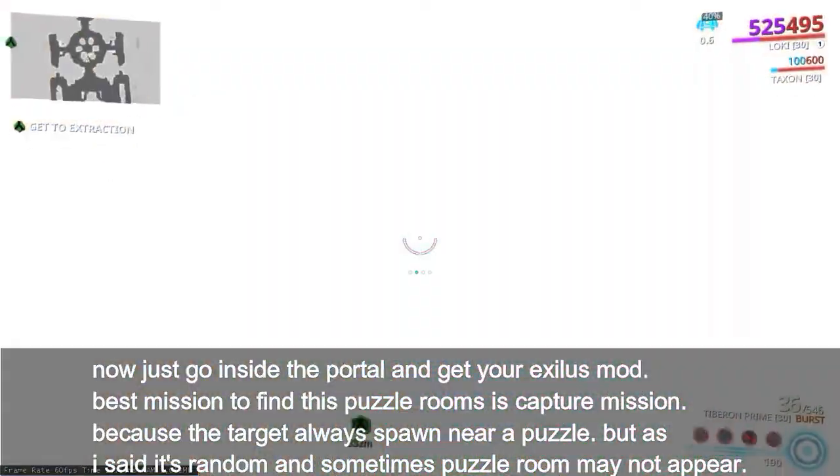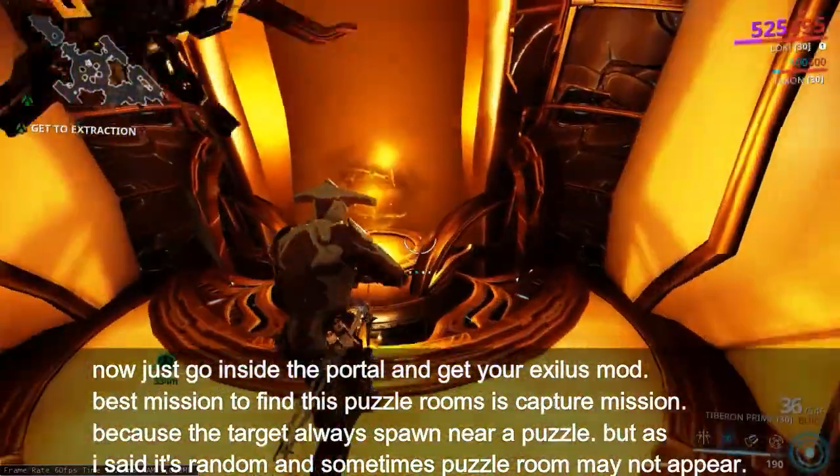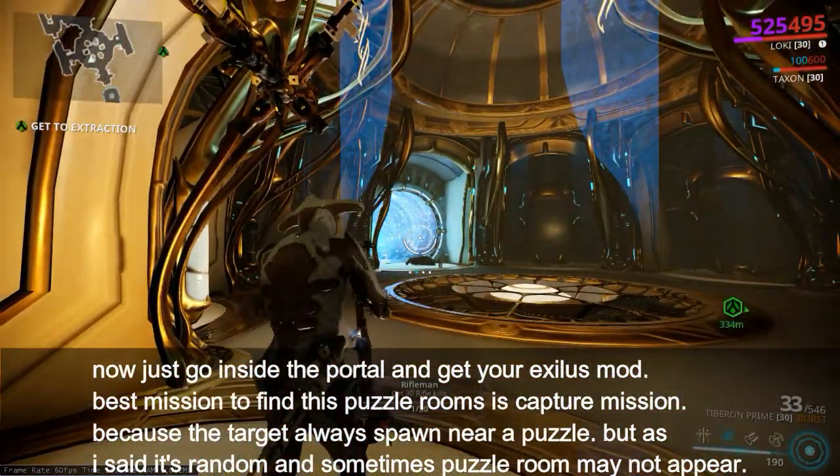Now just go inside the portal and get your exilus mod. The best mission to find these puzzle rooms is a capture mission, because the target always spawns near a puzzle — but as I said, it's random and sometimes the puzzle room may not appear.